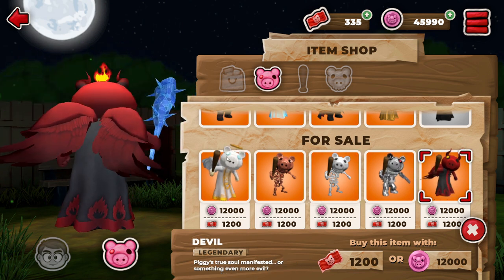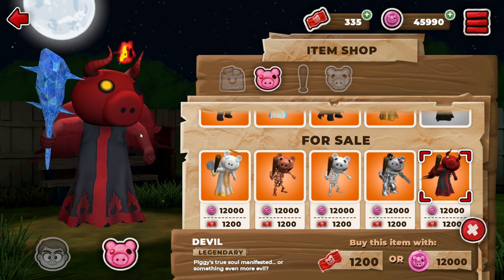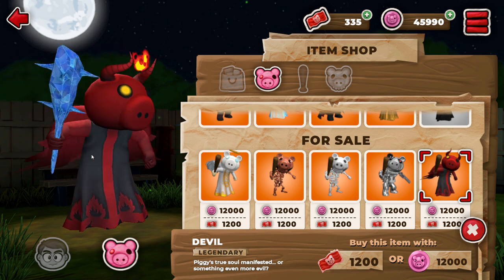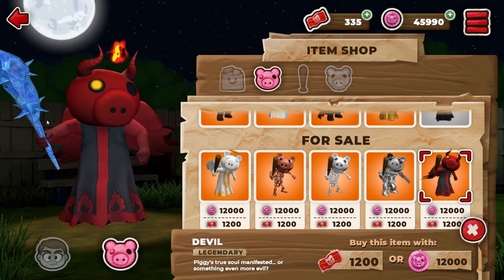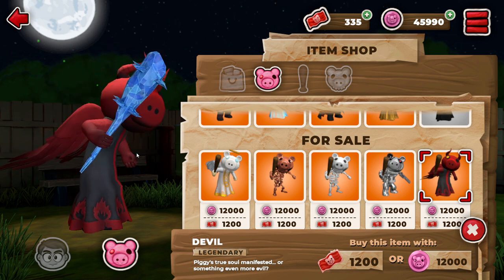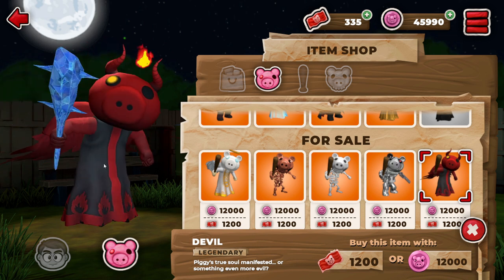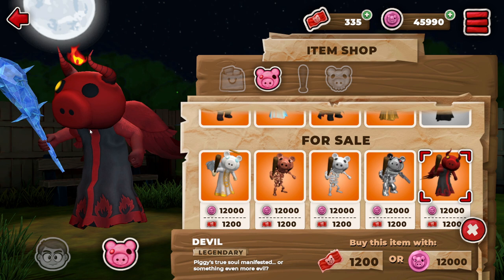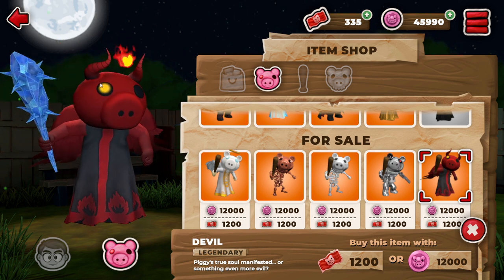First of all, his character design pretty much looks like the Devil. He has the horns, he has the whole fire and everything — the little fire wings, his little dress has a fire design. They did a pretty good job capturing it. The textures and everything looks pretty amazing. The whole model is just okay, but I'm not a big fan of the whole Devil design here. I think the original Piggy had a little bit better design. So I'm gonna give it a 7 out of 10.